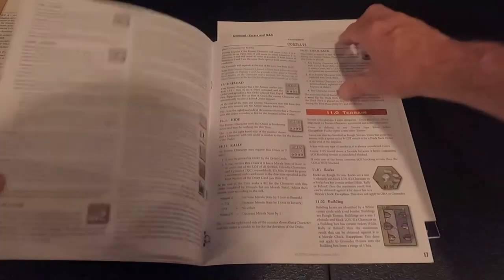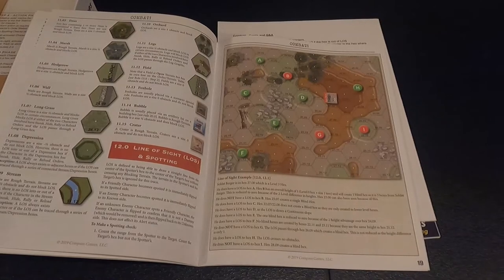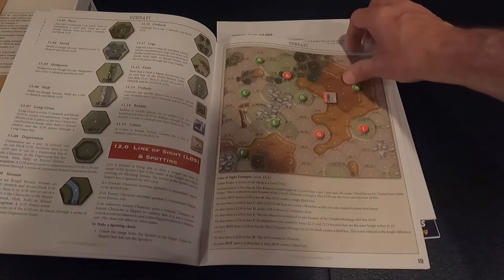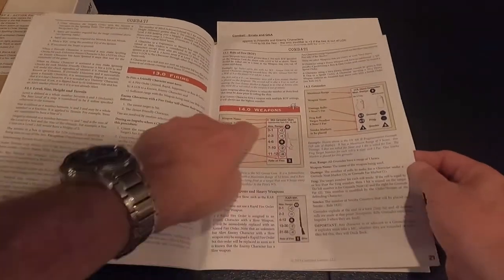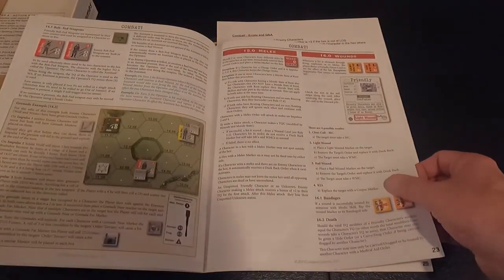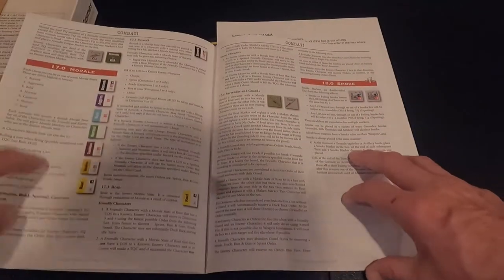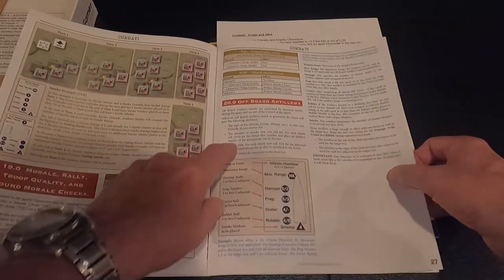Enemy orders, terrain — so we'll know how to deal with that. Line of sight and spotting — very important. On most infantry or ground war games you've got to understand line of sight and what terrain blocks what. Then there's firing, weapon descriptions on the weapon cards, melee — hand-to-hand fighting — and wounds of course.